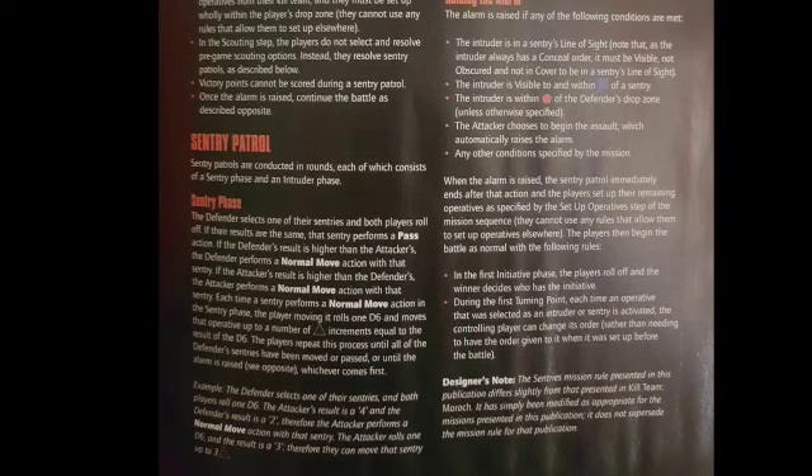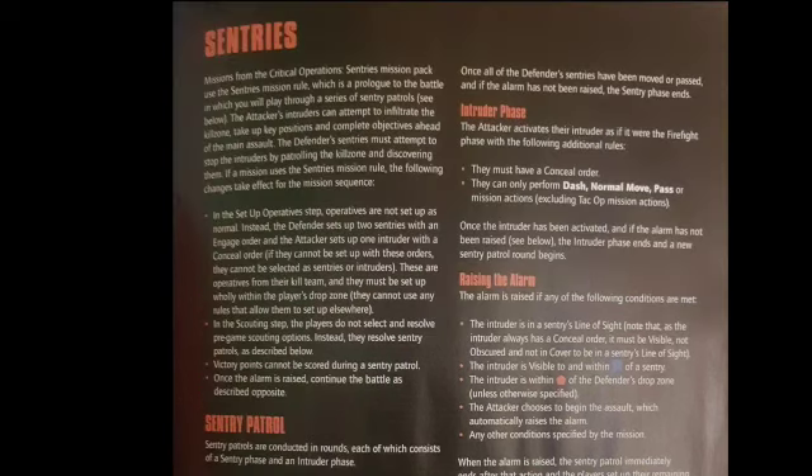Here's a little example. The Defender selects one of their Sentries and both players roll a D6. The attacker's result is a 4 and the Defender's result is a 2. Therefore the attacker performs a normal move action with that Sentry. The attacker rolls one D6 and gets a result of 3, so they can move that Sentry up to 3 black. That sounds pretty self-explanatory, so let's move on.